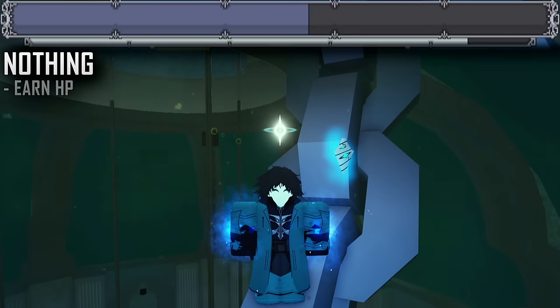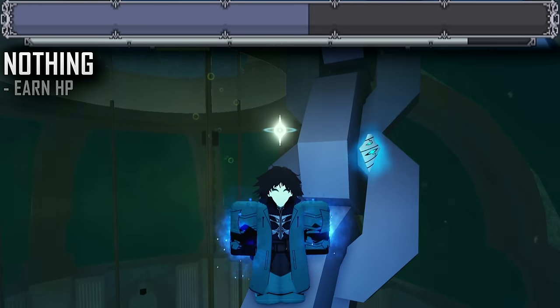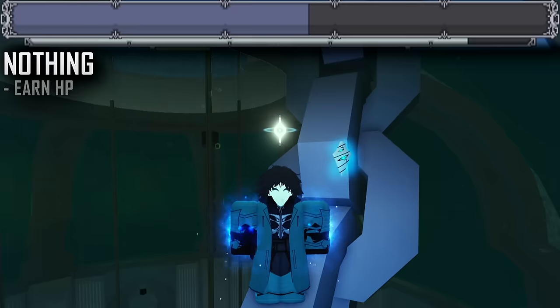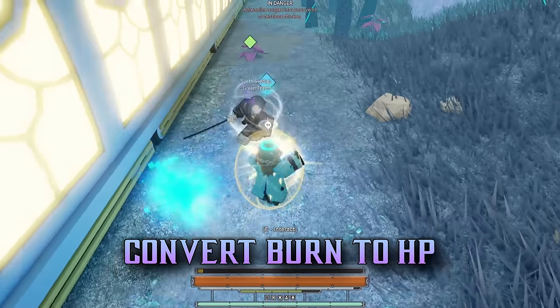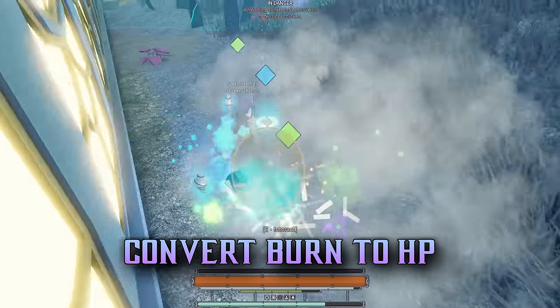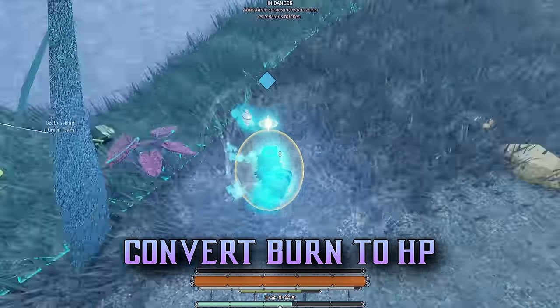Now, it's no longer like this. No matter how low I am, I will never passively heal from the Flame Wisp. When Flame Wisp is active, it will reduce the amount of burn damage you deal, and turn that subtracted damage into healing for yourself.